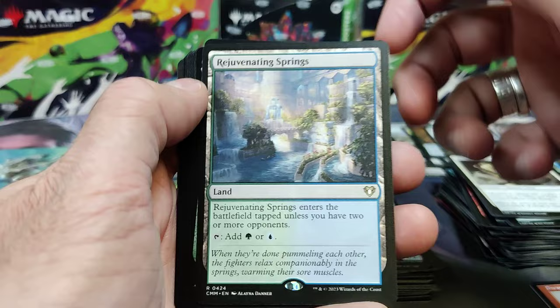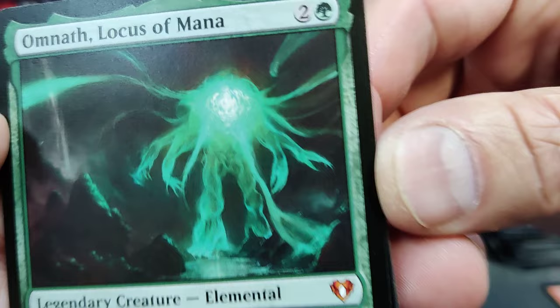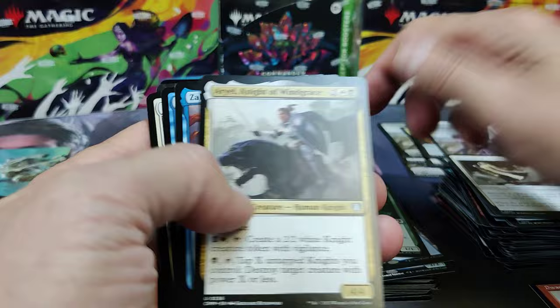Rogue's Passage in Foil. An uncommon Forest. Rejuvenating Springs — here's our dual lands in the set, very playable. Omnath. The art on these original cards is sometimes just as nice. So there's a nice Mythic hit.